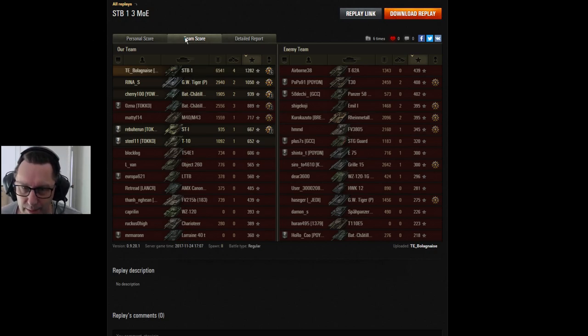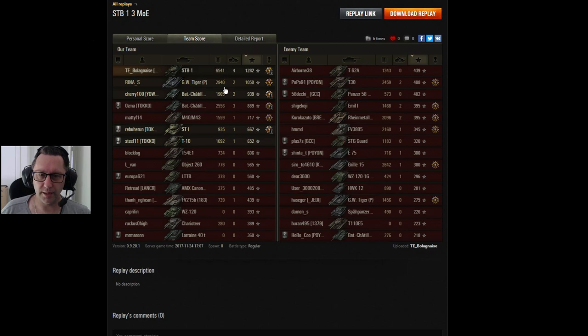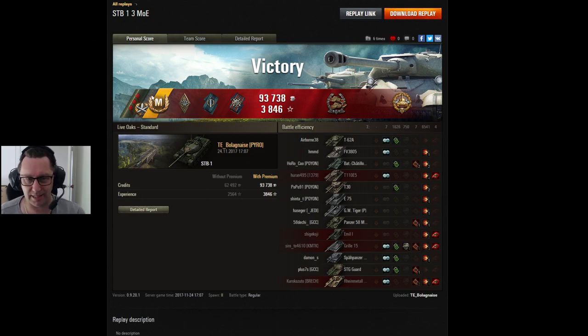Six and a half thousand damage, four kills, 1282 base experience. He fired 34 shots, 23 hit, 19 did damage — that might not sound too accurate but some of those were low-probability shots worth taking. 1626 assisted damage. Ace Tanker mastery badge — he did more than double what anyone else did damage-wise in that entire game. A well-deserved ace and three marks of excellence — absolutely massive. Yes it cost him credits running plenty of premium ammunition, but he clearly bought consumables at half price. Three marks of excellence in the STB-1 — that is enormous. Well done Bolognese, don't forget to check him out on Twitch.